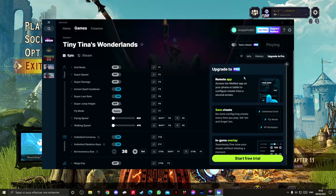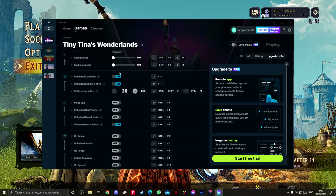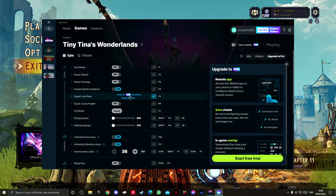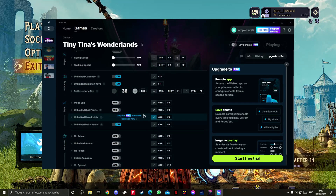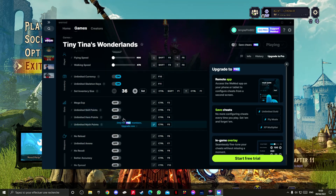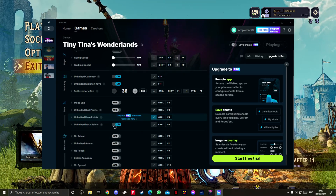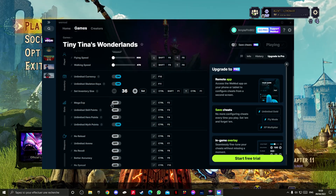After you launch the game using WeMod, you can turn on anything you like. I turned on instant spell cooldown, super loot rate — which gives you a guaranteed legendary drop whenever you kill an enemy — unlimited currency, and unlimited skeleton keys. There's something important: for hero points, myth points, and skill points, you have to turn them on before you launch the game, otherwise they won't work.